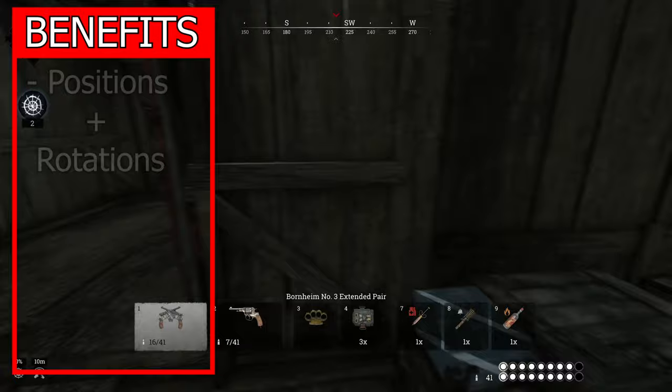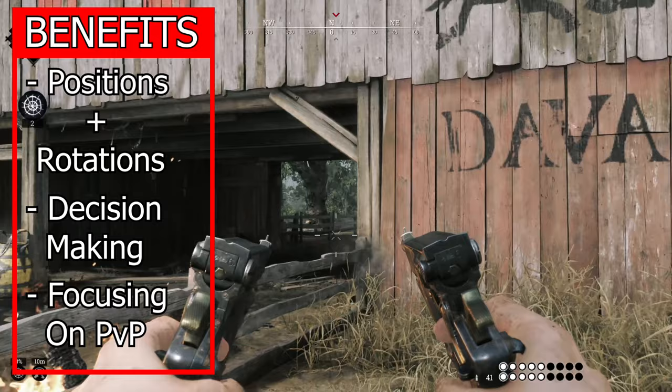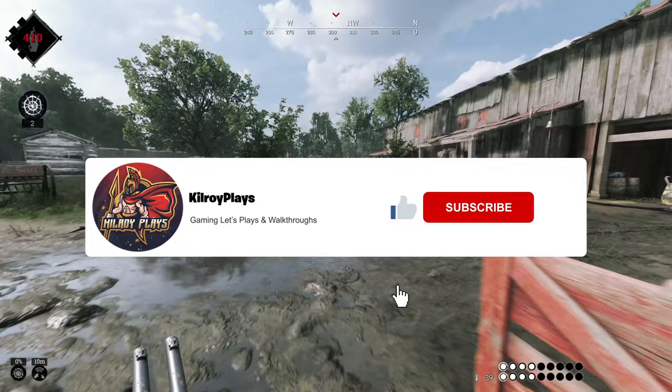A few more things everyone can benefit from learning in quick play: player positioning and rotations, decision making — knowing when to push and when to back off — and focusing on PvP, learning from every fight and every mistake and applying that to the next game.